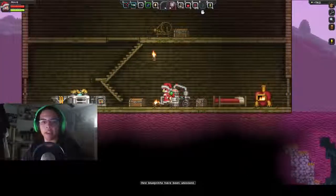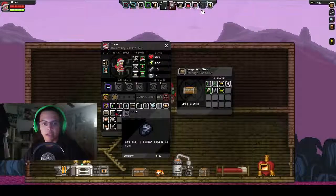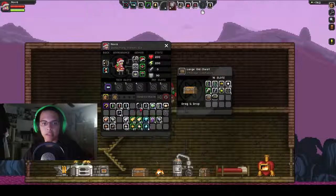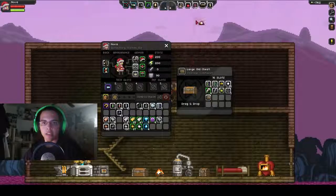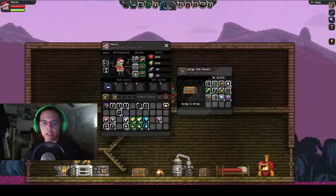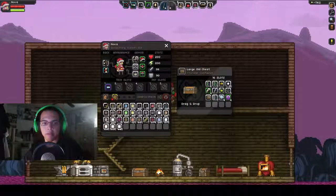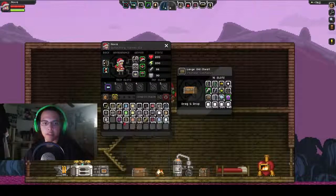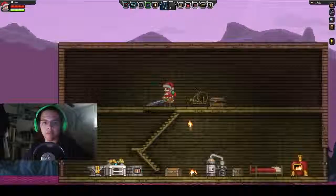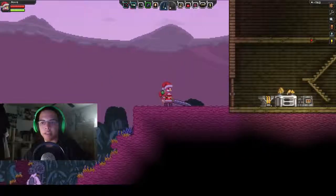Now let's put everything I have away. Actually, let's take that with me. We'll put this away — actually, no, if it's really cold I'm going to want this with me, so let's keep it. The rest should be good to take with me. Oh, that's a lot of blocks, let's put some of this away. I'm going to get pwned, but oh well. Let's go.